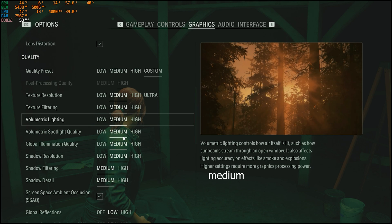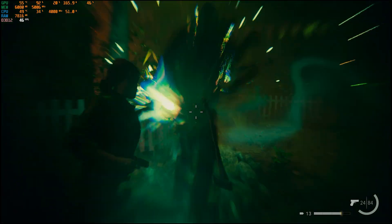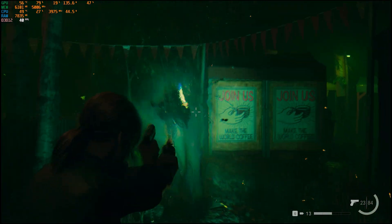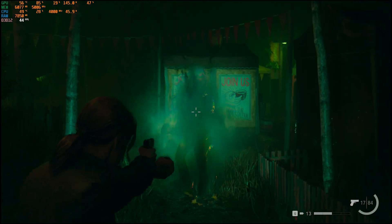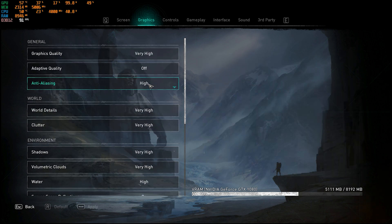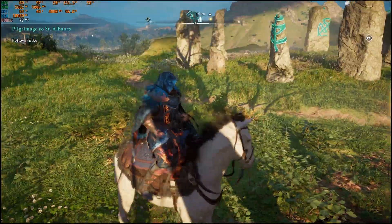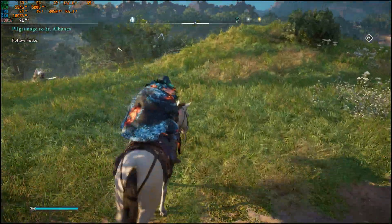First up is Alan Wake 2 on high settings with FSR set to quality — we got around 50 FPS, which is a solid experience. Next, Assassin's Creed Valhalla on native resolution with very high settings delivered between 70 to 80 FPS. That's impressive for a GPU this old and this affordable.